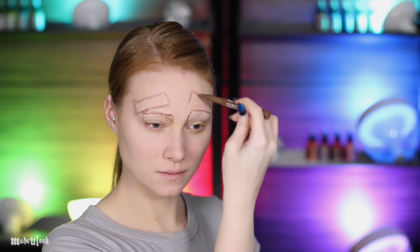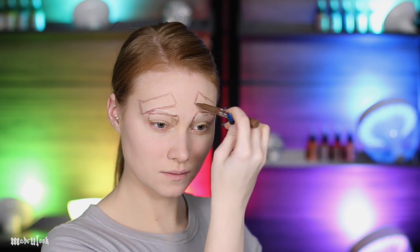I'm then drawing Aku Aku's face on my face using an eyebrow marker. And yes, you will look ugly momentarily. For this mask I'm making the eyes on top of my eyes and the eyebrows way above my eyebrows.